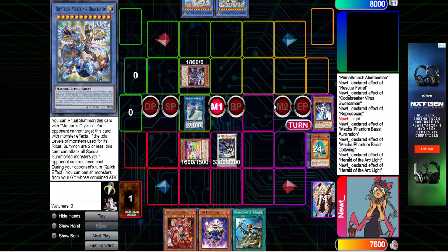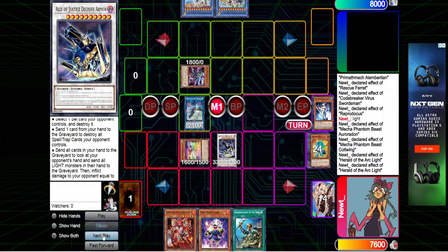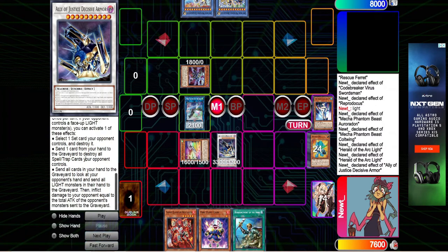So now we're going to make a Synchro Summon with the three tokens and the O01 into a Decisive Armor. If you're not familiar, this card says if your opponent controls a face-up Light monster, you can activate one of these three effects. We don't care about any of them except for the last one, which says: send all cards in your hand to the graveyard to look at your opponent's hand and send all Light monsters in your hand to the graveyard.